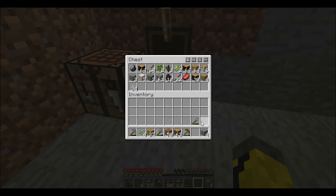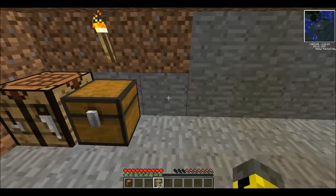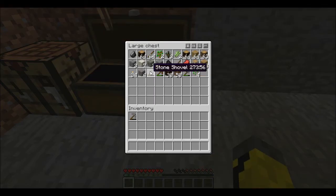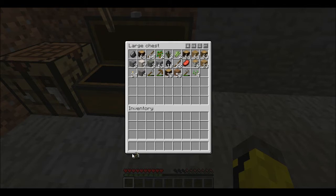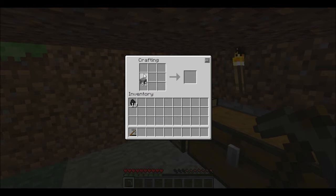In case we can't find any coal we can make charcoal — so that's good to do. Let's make a big chest, then we can begin our mining adventure. Furnace is essential — we must make a furnace.